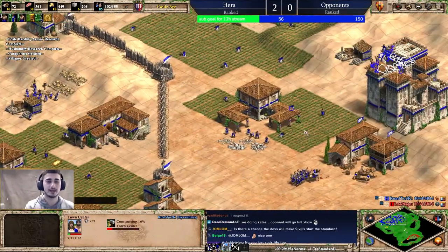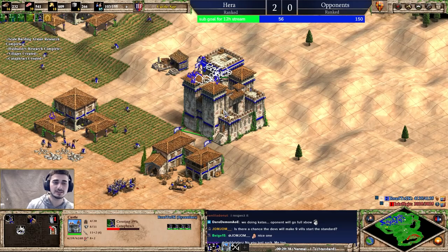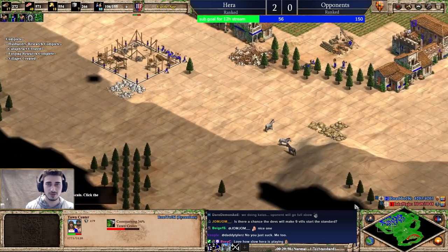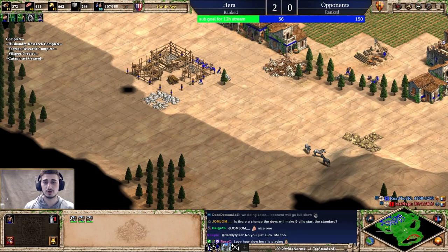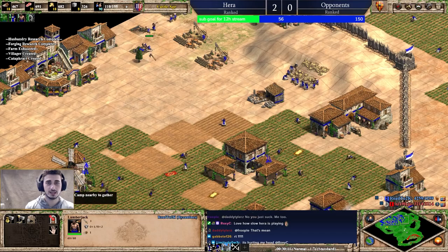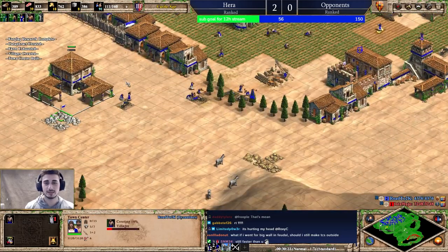I'll mine more stone and expand onto this side — delete a house here and make one more town center. I'll get all my upgrades for the Cataphracts. A lot of people have the bad habit of making town centers really close to their base — that's a bad habit because it means you'll finish your woods quickly and be forced to move out at the wrong time. This is the perfect time to move out because I've got units to defend myself. I'll get another town center on my important resources and continue spending wood — remember, wood is the worst resource to stockpile.